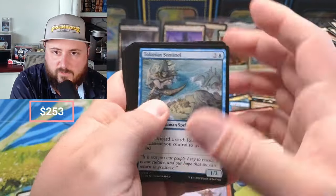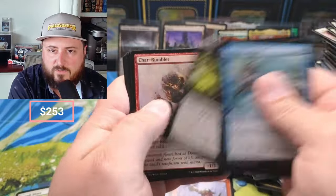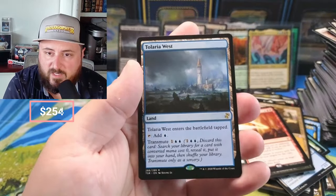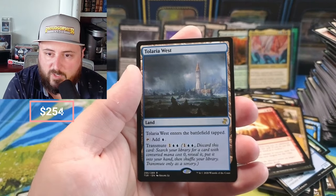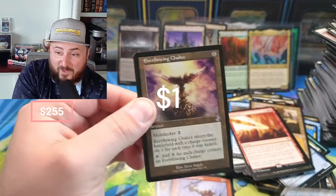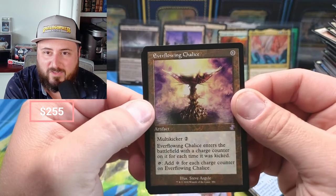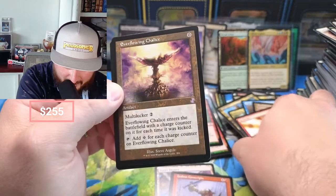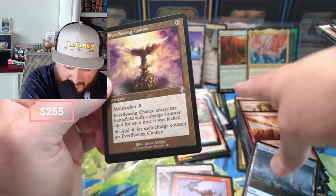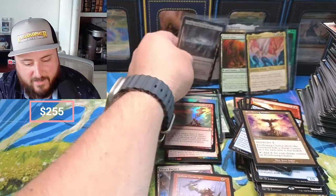More of the Scout, Graven Cairns, Dread Return, Talara's Battalion — enters the battlefield tapped, transmute. Solid. And we got the Everflowing Chalice in the retro frame! I don't know what this one's doing — makes me want to look it up. This is pretty awesome, though not the right Chalice. The Chalice of the Void is obviously the top pull here. I don't know what the Everflowing Chalice is doing pricewise.